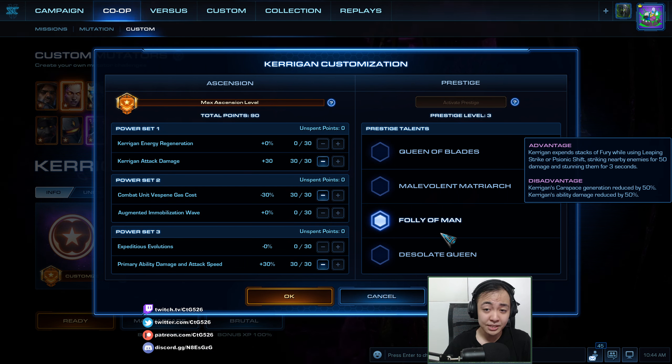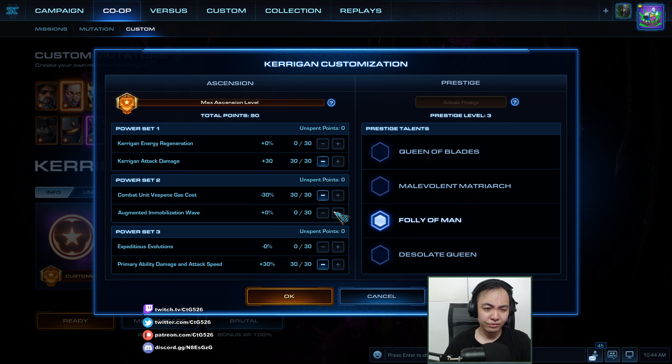This will allow Kerrigan to zap enemies, but the ability damage is 50% — that's give or take. But the stun? Really stunning. My mass juice will be attack damage so that I can actually do more damage with Kerrigan herself. I should go with the Mobilization Blade to really max out Kerrigan's abilities.